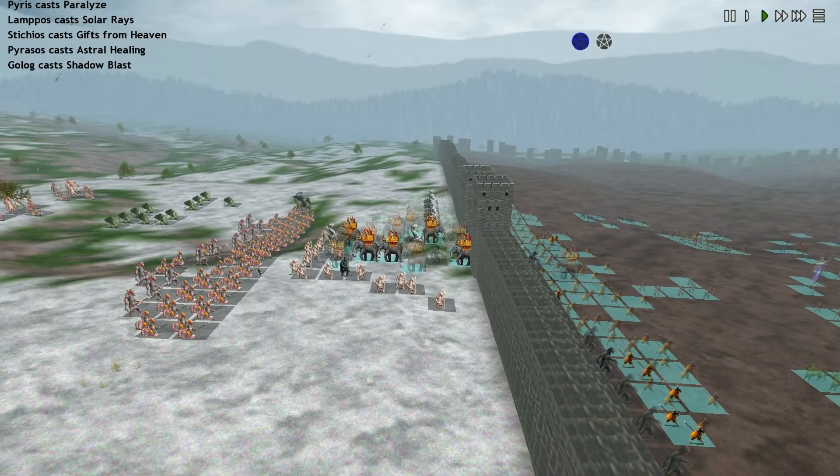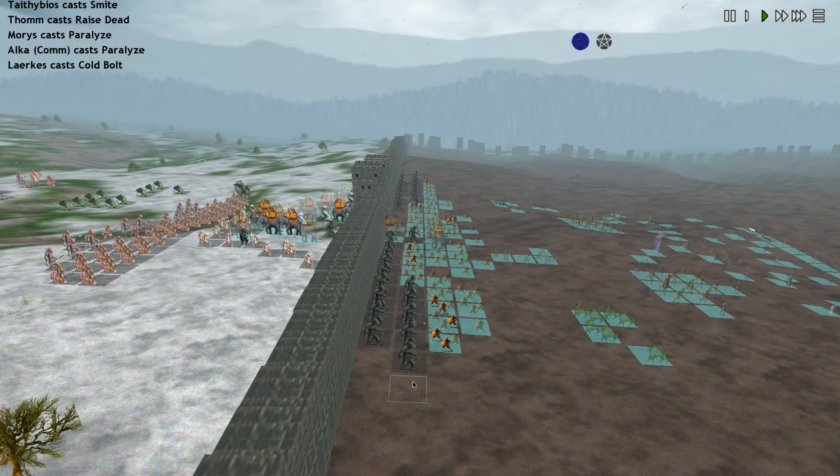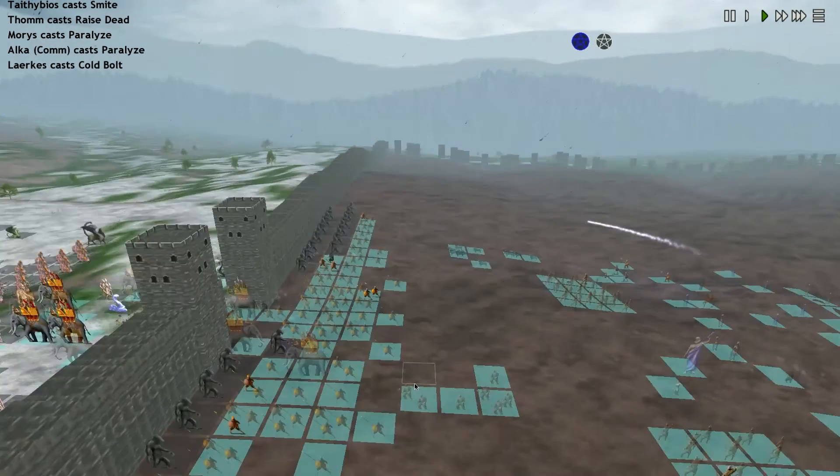We're not taking much damage. The Shard Guards are coming in, and obviously these Umbrals are a significant problem.